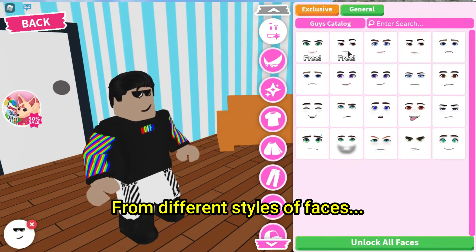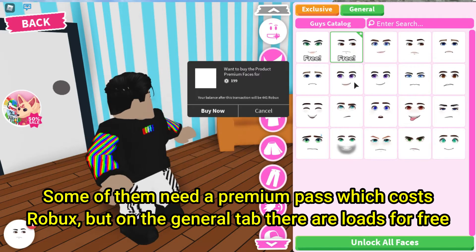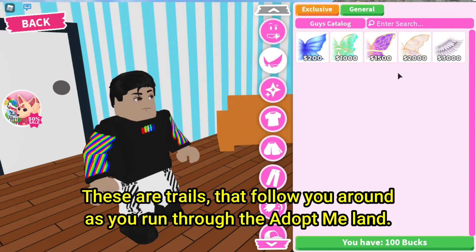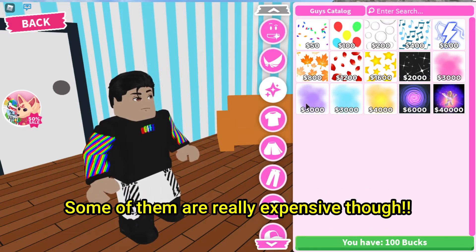From different styles of faces — some of them need a premium pass which costs Robux, but on the general tab there are loads for free. There are wings which you can pay for with Adopt Me dollars. These are trails that follow you around as you run through your Adopt Me land. Some of them are really expensive though.